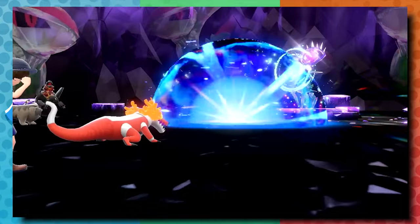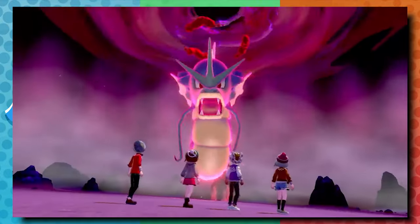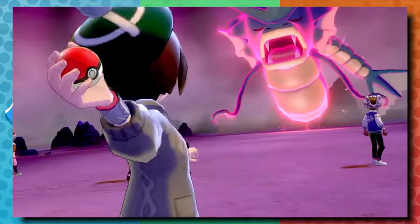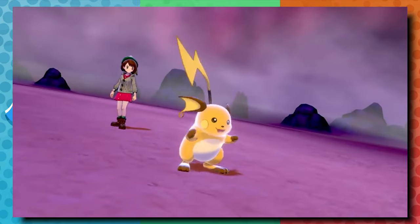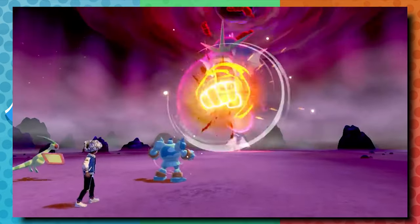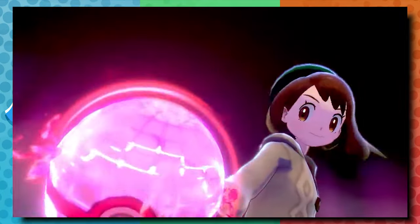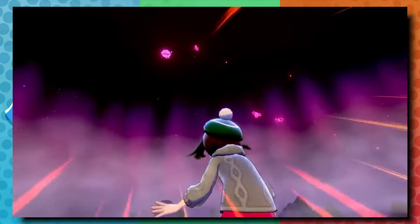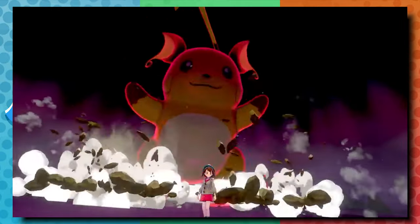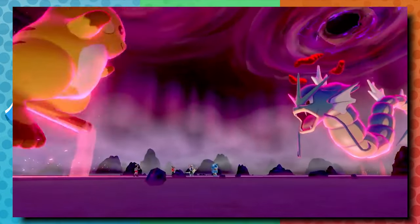Raids were introduced in Pokemon Go and then made their way to the main series with Pokemon Sword and Shield. Back then, those raids also utilized the gimmick of the generation. Pokemon Dynamaxed or Gigantamaxed in these raids, and you could catch their forms and use them. This was one of the only ways to get certain Gigantamax Pokemon, which, unlike Dynamax Pokemon, would take on a brand new form — a new temporary form of evolution.